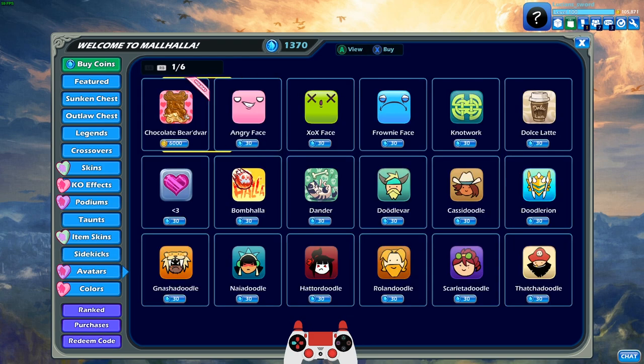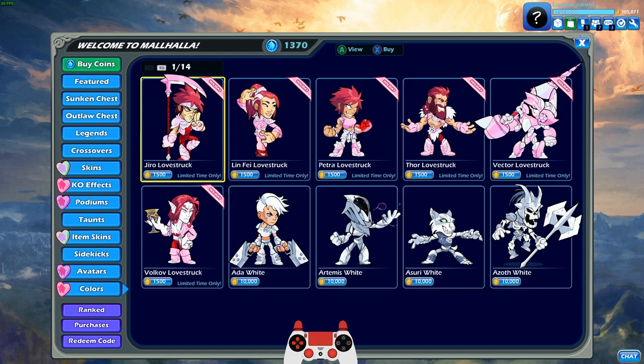We got avatars. I don't have Chocolate Bairdvar, and I'm not gonna buy it because I gotta save up my coins. I've done a little bit of math, and I estimate I need about 300,000 coins to unlock the remaining legends' black colors. I only have about 105,000, so I'm trying to save coin on that.